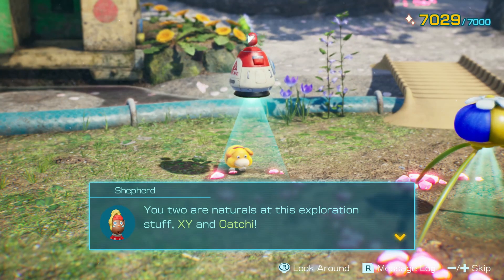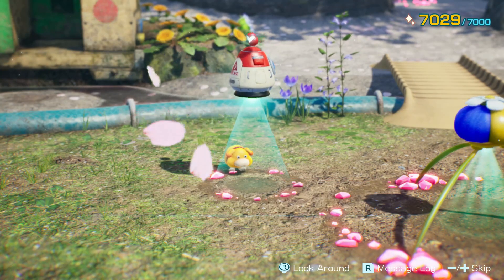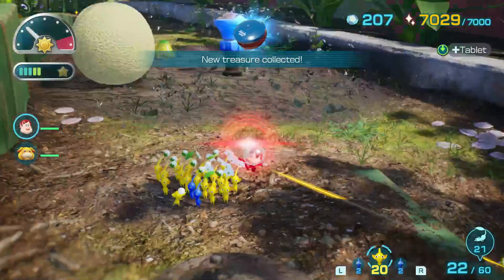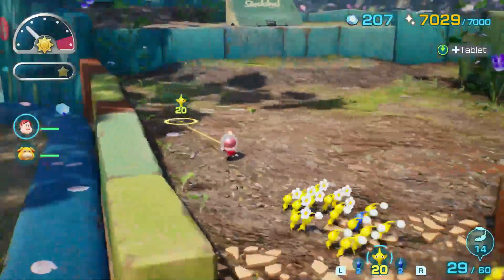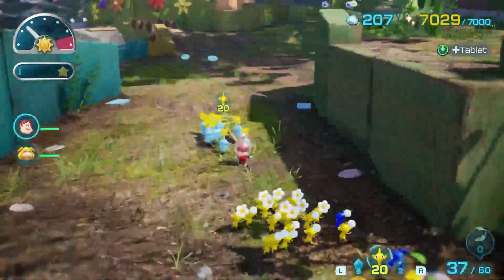You two are naturals at this exploration stuff, XY and Oatchi. Collected so much energy — I think we can fully restore the SS Shepard. Oh, that's neat! Instead of having Oatchi just come back, gather Pikmin. I'm not expecting him to get all of it, but it's good to start.